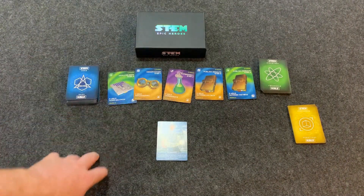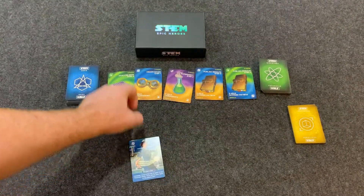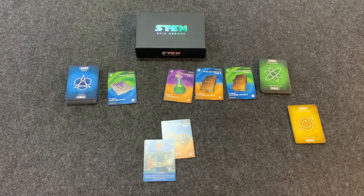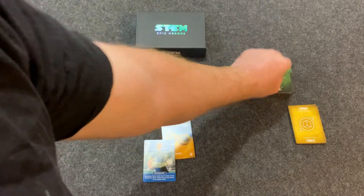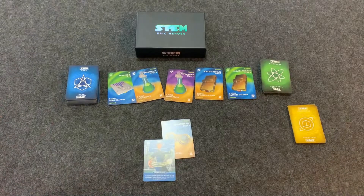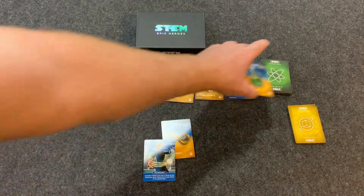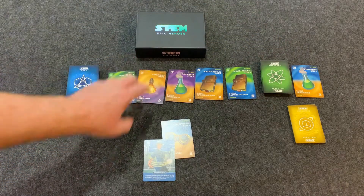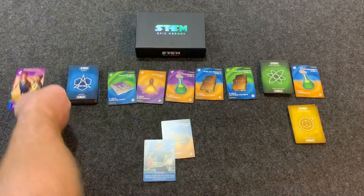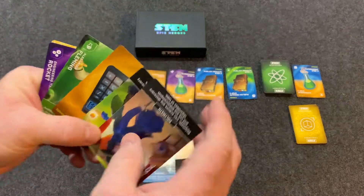Once you have steps one through five you win the game, but a hero can only have one discovery. You put the hero down and you get a discovery — that is one thing you can do on your turn. The other thing you can do is if you have nothing in your hand, you can take no action: discard one of the discovery cards from the field, replace it, discard up to three cards from your hand, and you always draw back up to six at the end of your turn.